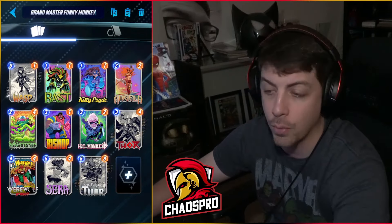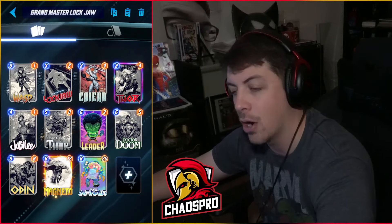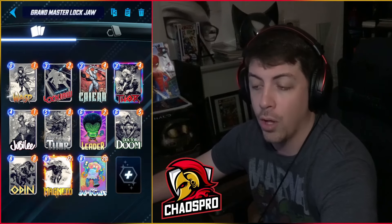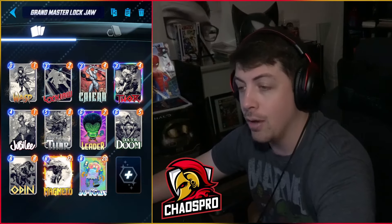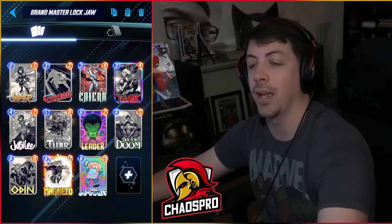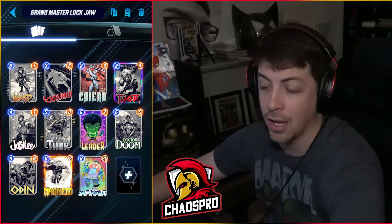Next is a pretty interesting build — the Grandmaster Lockjaw deck. Lockjaw has been around for some time and you'll see a pretty standard build, but with some key additions my chat helped me build. You have the normal Lockjaw package with Wasp and Thor, and Kaiera to help with your six-cost cards — useful for Infinaut and Magneto.